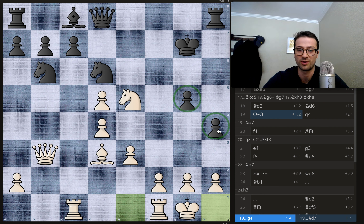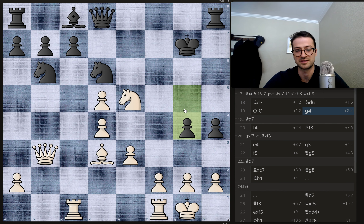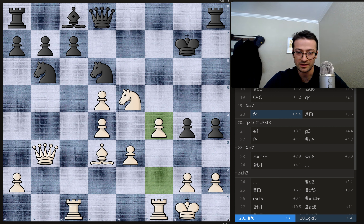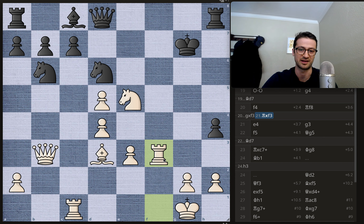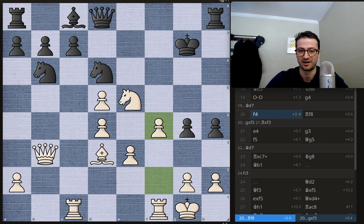Geary is going to try to march these advanced pawns forward and break up the pawn structure, whereas Duda is going to try to take advantage of this exposed king and deliver checkmate. Geary is still up material — a knight for two pawns — so he'll try to take advantage of that as well. We have g4 as Geary's pawn marches on, and Duda just explodes past it with f4. You can't play en passant here. If you take, you just get rook takes on f3 and the rook controls the f file.